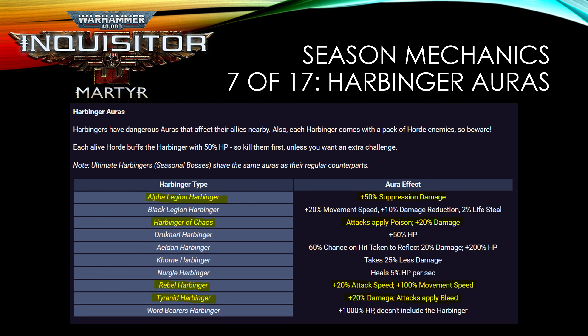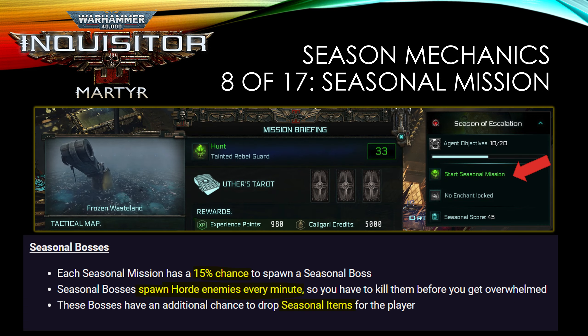Harbingers come with auras, and as you can see on screen those auras are pretty large. Not all auras are terrible, but some are very dangerous and make certain Harbinger types more difficult. I've highlighted them in yellow so watch out for Harbingers tied to certain maps. Starting a seasonal mission is done through the UI on your ship — click 'Start Seasonal Mission,' apply tarot cards as normal, and there's a chance to spawn the ultimate Harbinger with a better chance to drop seasonal items.